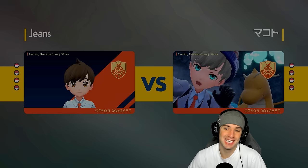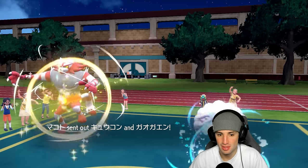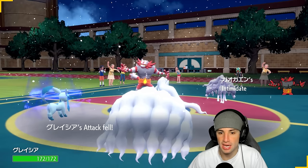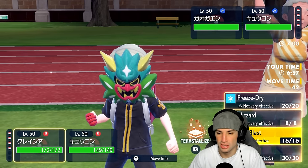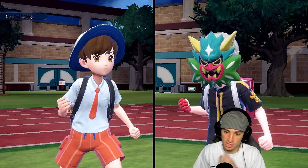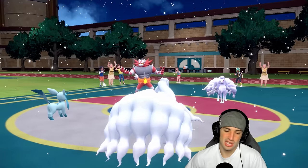We're hoping to get Aurora Veil up with the snow squad. They could potentially go Whimsicott with Sunny Day, which is scary, but they're not even bringing it. So we're going Aurora Veil. Do I Terastallize Glaceon? My Ninetales is gonna outspeed which is great. I could Terastallize and go Ground typing to do damage onto Incineroar. Even though I'll be weak to Ice, we're still doing it — going into Aurora Veil.